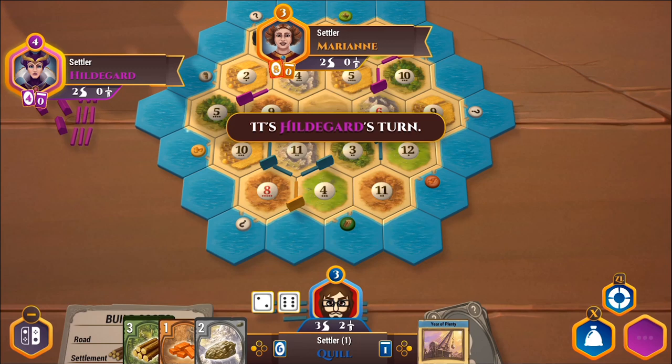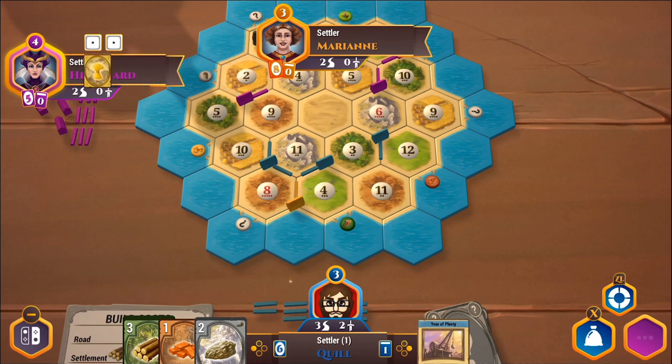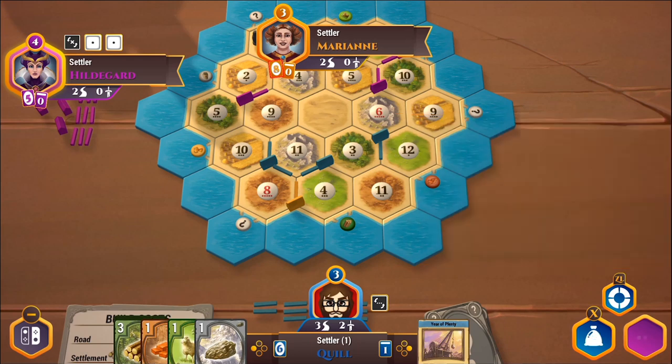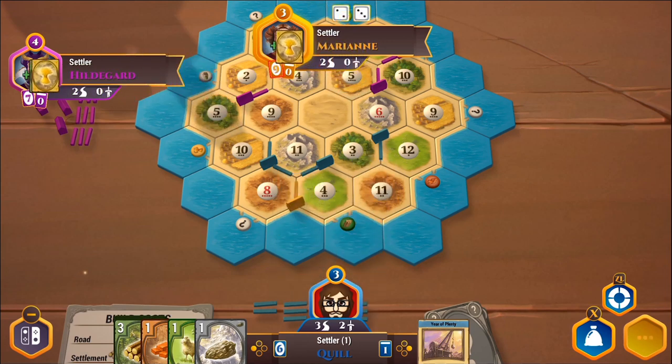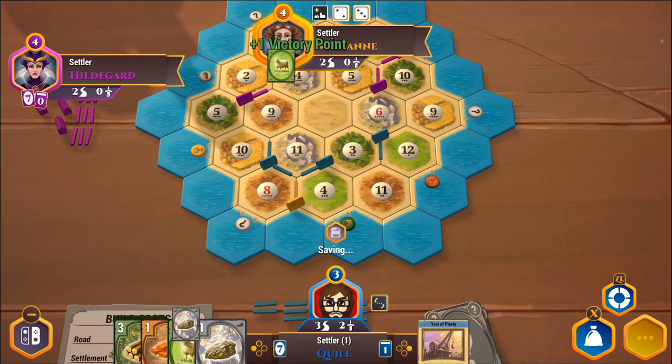Depending on how much resource production happens, I might end up in robber range and lose half my cards — it's a little risky. I will accept this trade since I don't have any sheep. I'll say no to the second offer though. Marianne rolls a five, which gives me nothing. I only have one stone left. Two sheep for a stone? Yeah, stone is fairly common for me since I get it on a six. Marianne upgraded one of her settlements to a city, so it's worth an extra victory point — she's at four. Hildegard's at four as well because she also has a city.